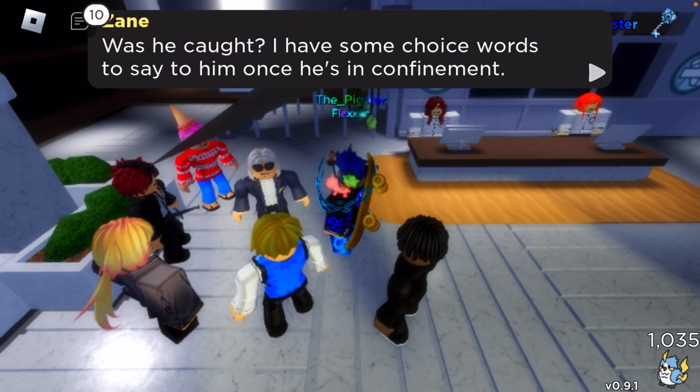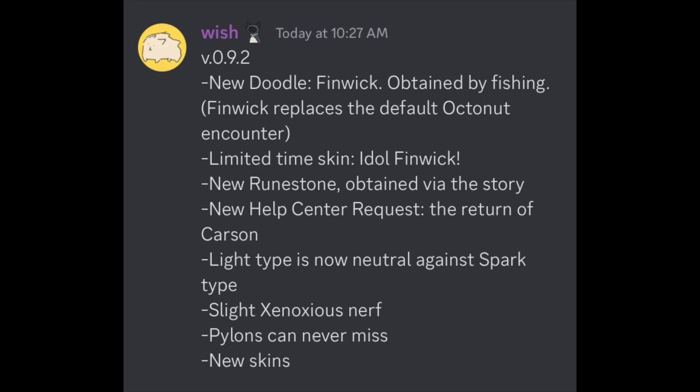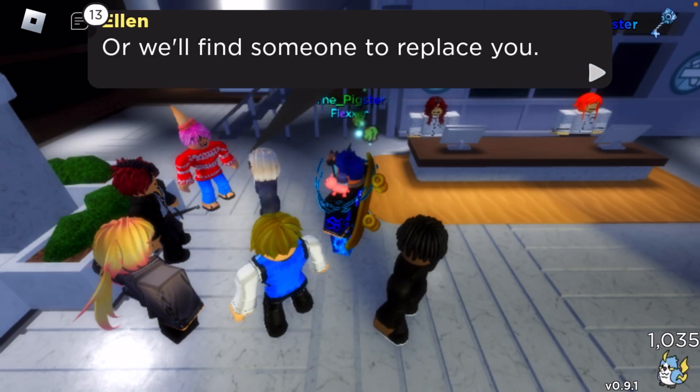You can buy the Spinwick skin from the gem shop — not that expensive, around 3,000 gems. Patch notes: new doodle Finwick obtained by fishing, replaces the default Octanon encounter. New Ruinstone. New Helps Center. Light type is now neutral against Spark type. Slight Zeno nerf. Pylons can never miss now. And new skins.